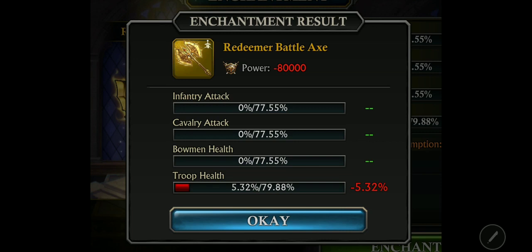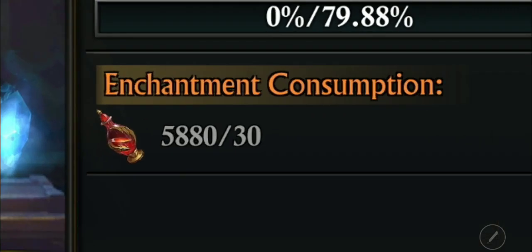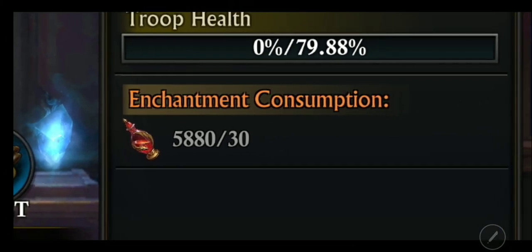It doesn't take away from your base stats, it takes away from the enchantment stats. I did it again and I'm back to 5.32% — lost 80,000 power. So you're using these flasks, which you're going to have to buy, and you might lose power. I'm kind of not too happy about what they did with that. I could understand varying the increase in percentage, but not taking away. Why should it take away power? That's an interesting concept. You're going to need these red flasks to increase your enchant or to play the enchantment game.